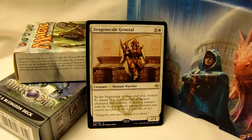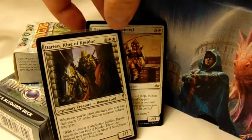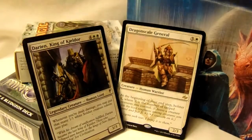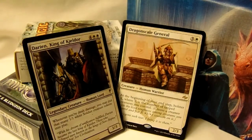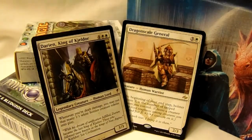You can always go the old-fashioned method of just dropping in Darien, King of Keldor, and just pumping out tokens, and whenever your turn starts, one of them gets exponentially huge. And I mean, that's scary. That's very scary. But really, people will just kill him and not worry about it. Granted, I would still use that combo because it makes people worry if you can protect him or her.